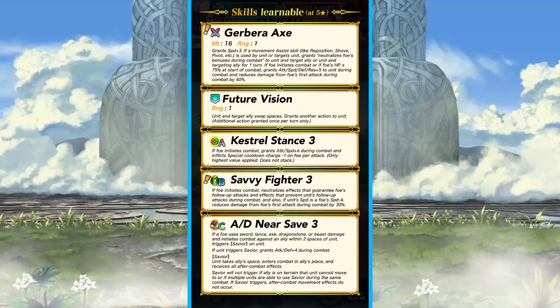This is a really good support effect, and it obviously benefits herself as well. I see that she has Future Vision, which is very interesting on an armor. Her weapon also has: if foe initiates combat or foe's HP is greater than 75% at start of combat, grants all stats +5 to unit during combat and reduces damage from foe's first attack by 40%. The damage reduction is a bit less than Gustav's, which is 75% if the enemy doubles him — which, given how slow he is, is most of the time. But yeah, it's definitely looking to be a very speedy armor, which has a good niche. And Future Vision will definitely allow her to position in armor balls very well, and will be good on Summoner's Duels.